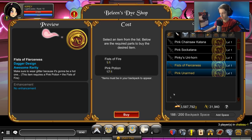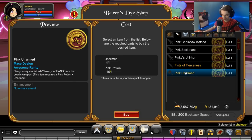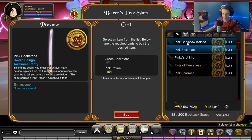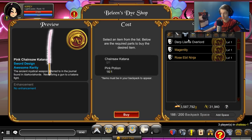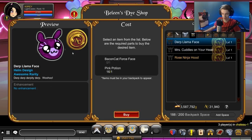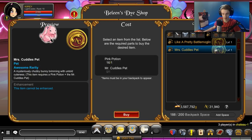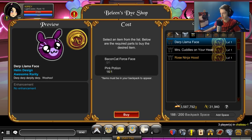There is way more stuff in Baleen's Shop now, including pink Fists of Fire. Let's buy those. Member only — and an AC tag. So you're getting an AC tag on an already member-only item. There's also pink unarmed, which isn't rare — it's just awesome rarity. None of this stuff is rare in here, but it's really cool — pink versions of stuff that already exists in the game. The last item I'm going to get is the llama face; I need a bacon cat force face for that.